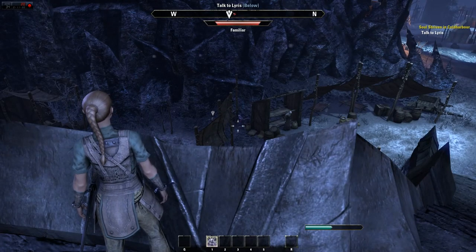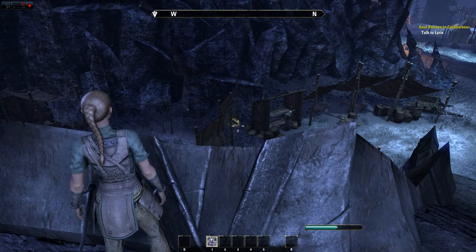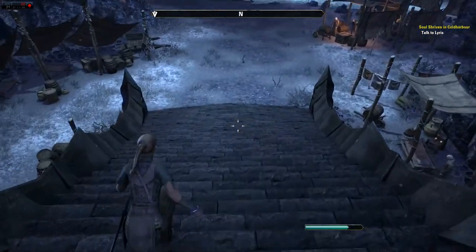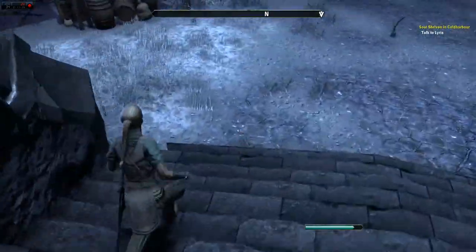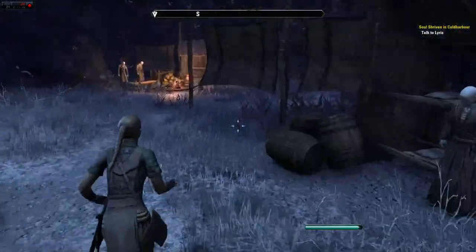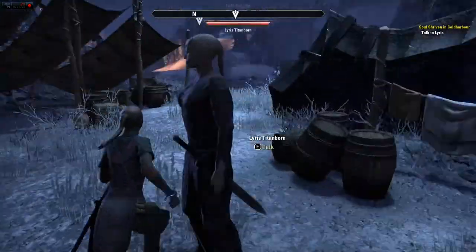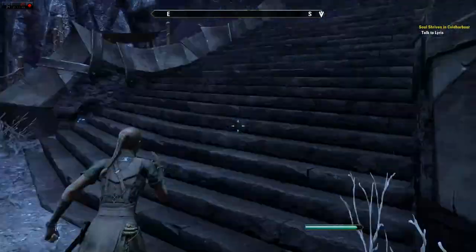Oh, my familiar's down there — he's killing things! Oh, that might be your staff. Come on. Or gold. Maybe with that gold you can buy a staff.